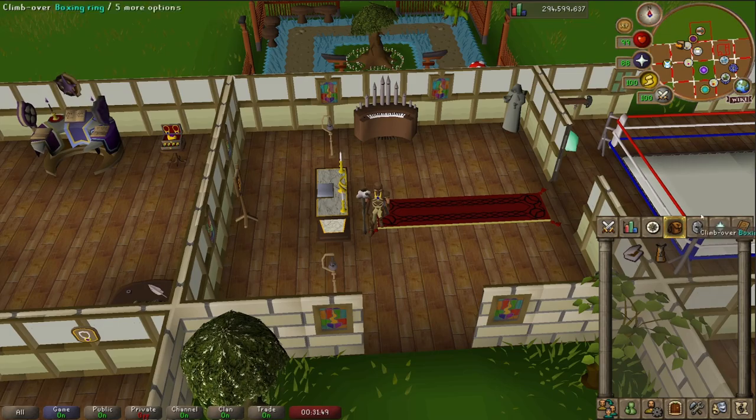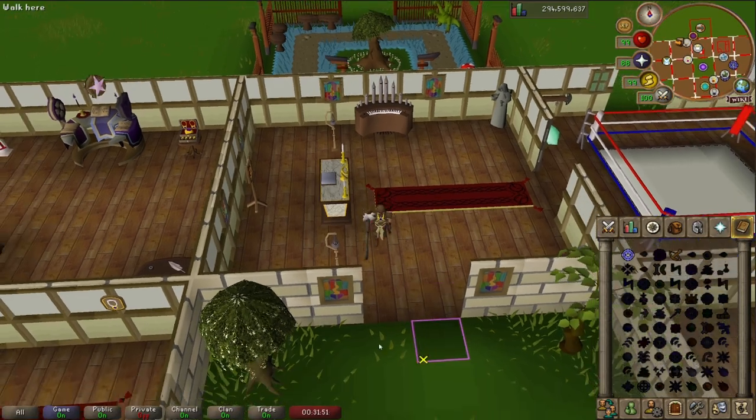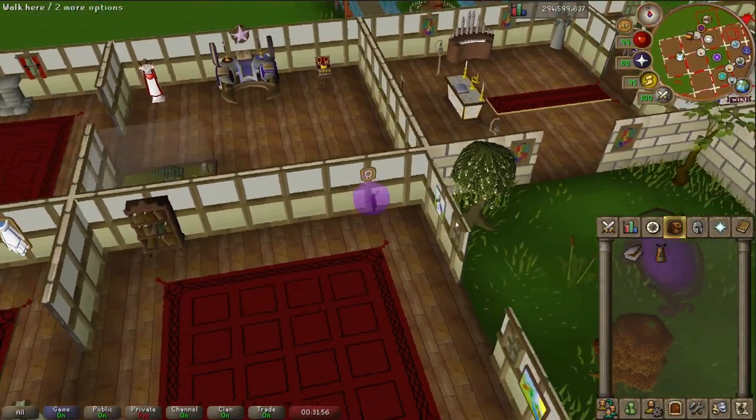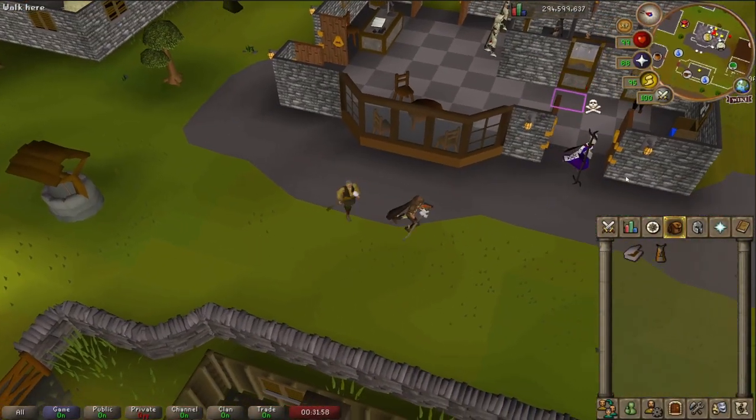And when you're done with your inventory, you can either just teleport out with a spell, or if you've got something in your house like a mounted glory, you can just teleport out over here for example, and restock your inventory, and just keep doing this over and over again.